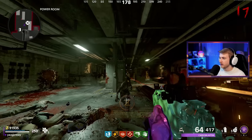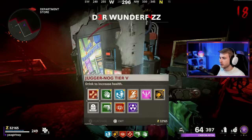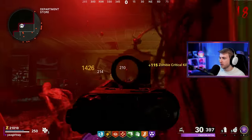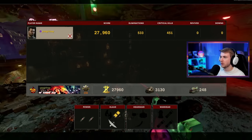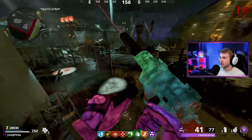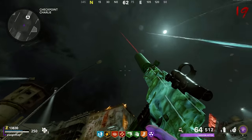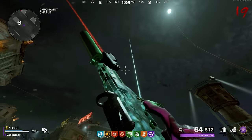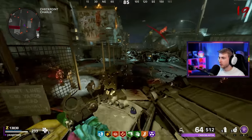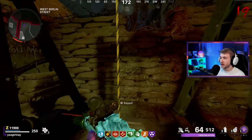Drench camo done — at 1,500 pack-a-punch kills, only 1,000 more to go. Have 32,000 points, time to pack-a-punch again and fill up on perks. Grabbed stamina up and PhD flopper. Also noticed pack-a-punch 2 camo on the LC10 — the mag has weird coverage with what looks like green lines. Threshold camo done — 1,451 crits completed. Also grabbed cryo freeze ammo mod.